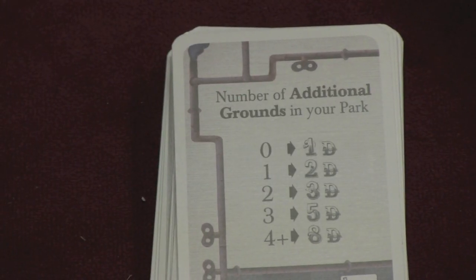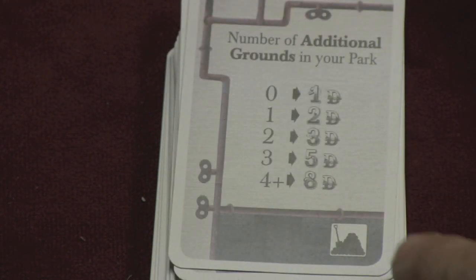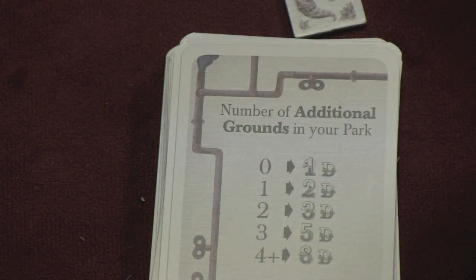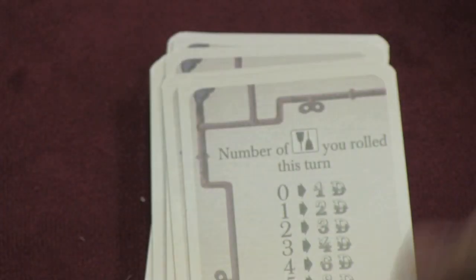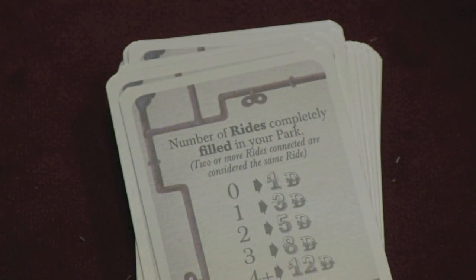Players start with three gold cards at the beginning of the game, and every time you take an action you have a chance to play one of these gold cards from your hand. Each card shows what it does — you play it and earn denarii money, which is also your points. The money has various denominations and all backs look the same, so you can keep your total hidden. Card effects include things like: earning money for additional grounds in your park, for pink spaces in your rides, for shovels rolled this turn, for purple visitors in your park, for tools rolled, or for rides that are completely full. When you play a card, you draw a replacement, so these are very useful throughout the game.